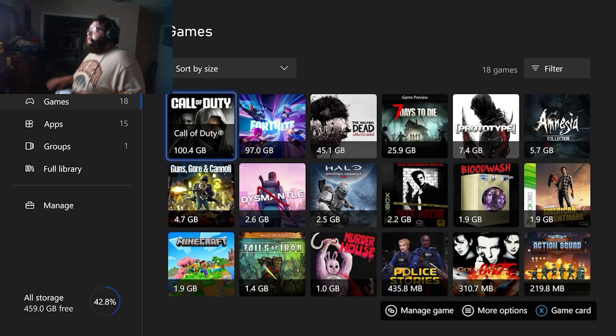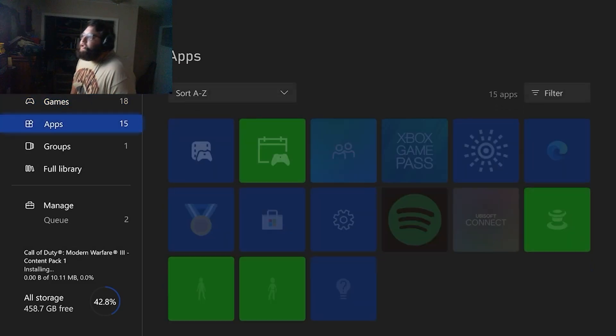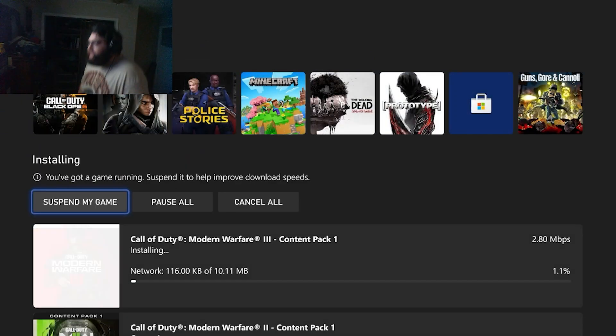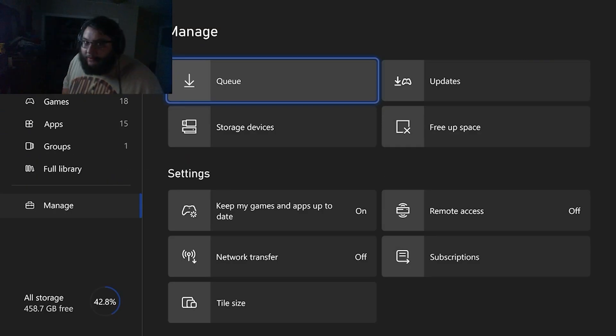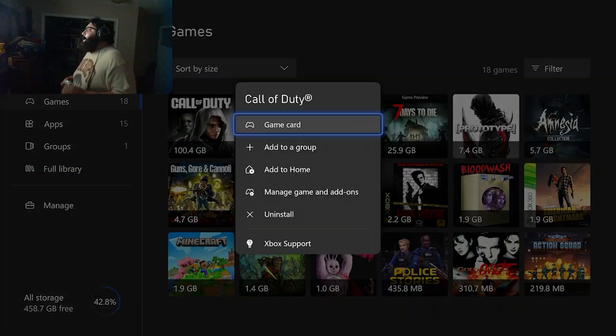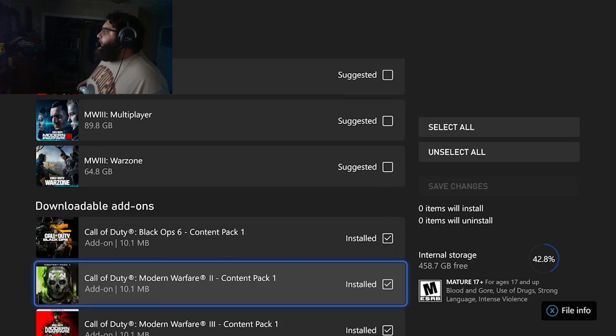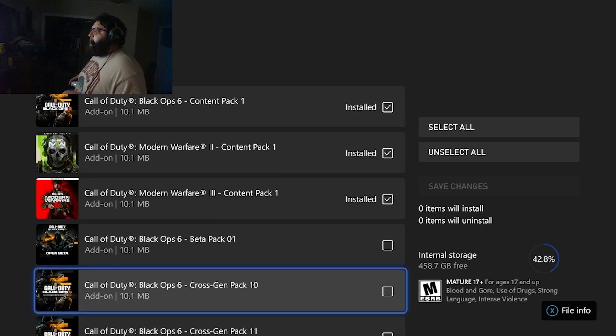It lied to me — it was telling me during the download that it was only 88 gigs, and somehow that jumped to 100 gigs. It downloaded content pack one without asking me — no consent form, it just auto-did it as soon as I went into the game. It installed some content packs, though they're not a huge deal at 10 megabytes each. So right now we have six items total downloaded.